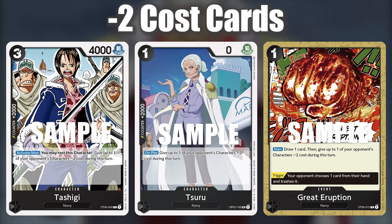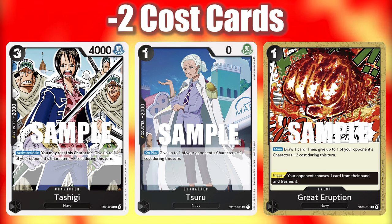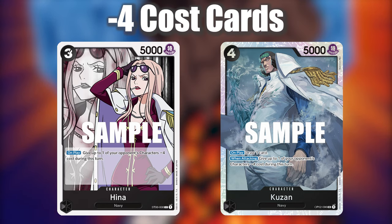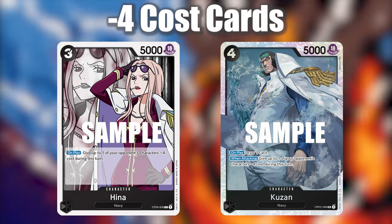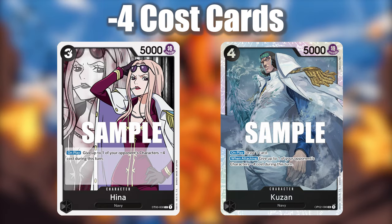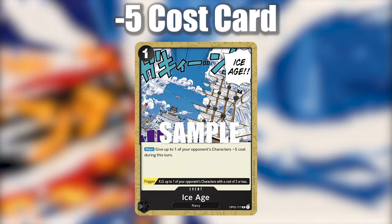Tsuru, Tashiki and Great Eruption reduce cards by 2. Tsuru and Great Eruption do this on play, while Tashiki does this as an activated ability by resting the card. Hina reduces the cost of cards by 4 on play, which is very good. Kuzan can also reduce the cost of cards by 4, however only when he is attacking. Because Kuzan does not have Rush, that does mean it doesn't combo as well with our instant removal engines. Ice Age is our dedicated event to lower the cost of cards by 5.